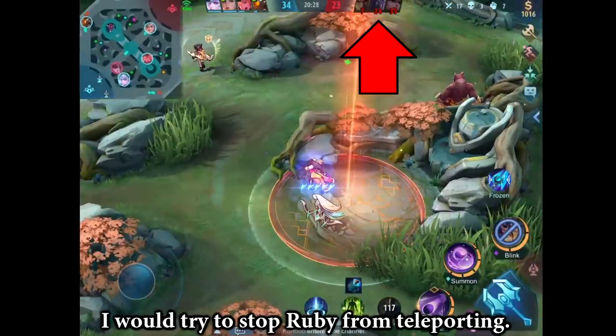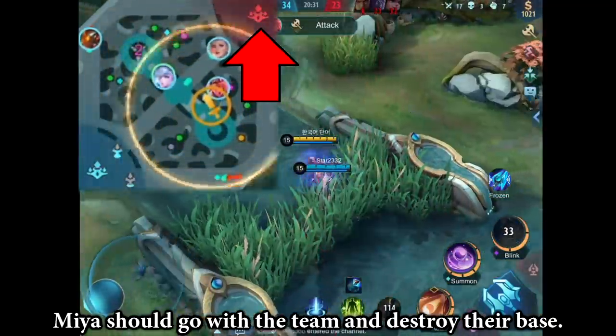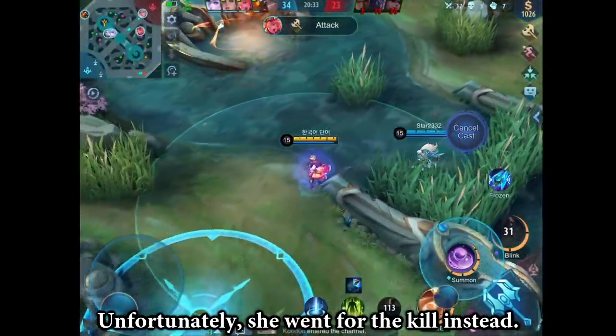We killed three of them. I will try to stop Ruby from teleporting. Miya should go with the team and destroy their base. Unfortunately, she went for the kill instead.